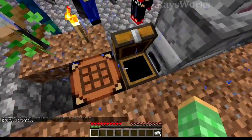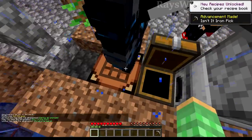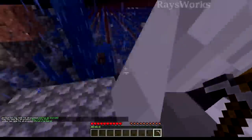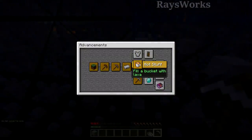I'm taking these three iron ingots, see if I can get some diamonds. Got full health. I've seen tons of diamonds. I also got the advancements — isn't it iron pick? So I upgraded to iron pick, and I also got the hot stuff advancement for picking up the lava.